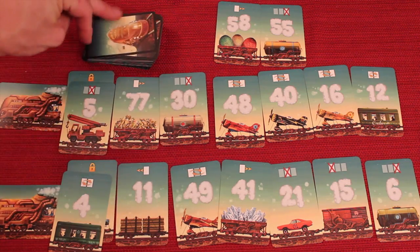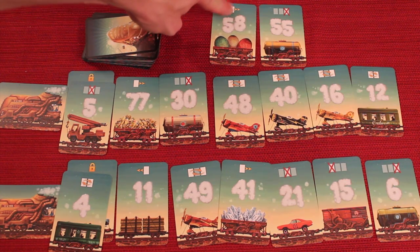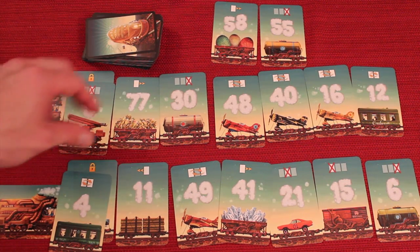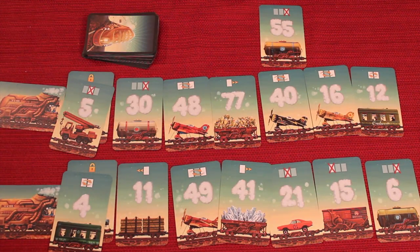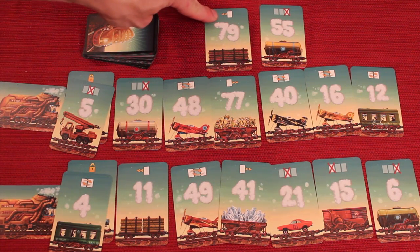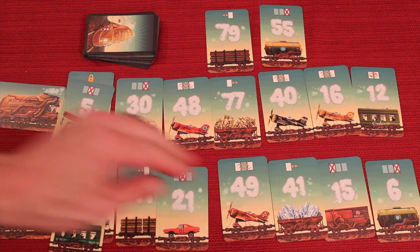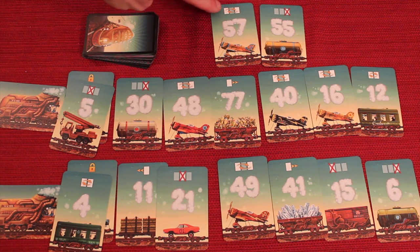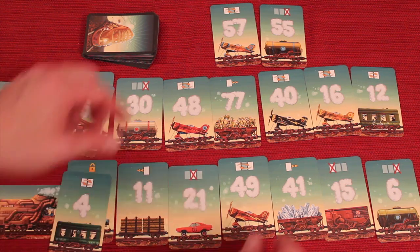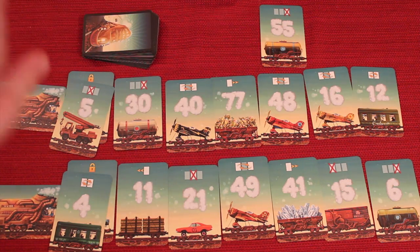So you're either going to draw a card and place it, or activate a special ability. There are a couple other special abilities: this one makes you move any card two spaces to the right, this one lets you move two cards to the left, and this one allows you to swap any two cards from either side of a middle card. Remember, you're only doing one of these on a turn — and that's pretty much all the special abilities in the game.